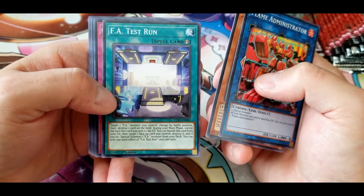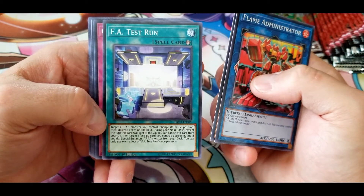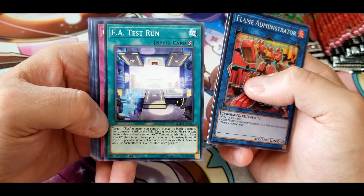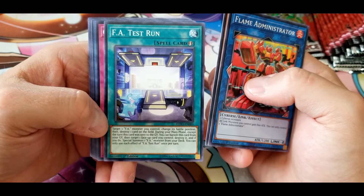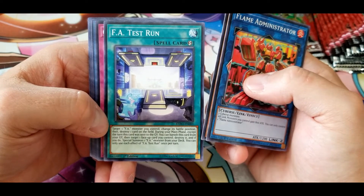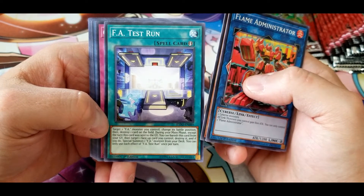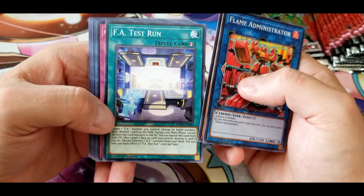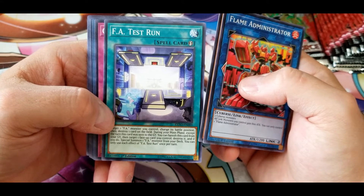FA Test Run: target one FA monster you control, change its battle position, then destroy one card on the field. During your main phase, except the turn this card was sent to the graveyard, you can banish this card from your graveyard, target one face-up card you control, destroy it, and if you do, special summon one FA monster from your deck. You can only use each effect once per turn.